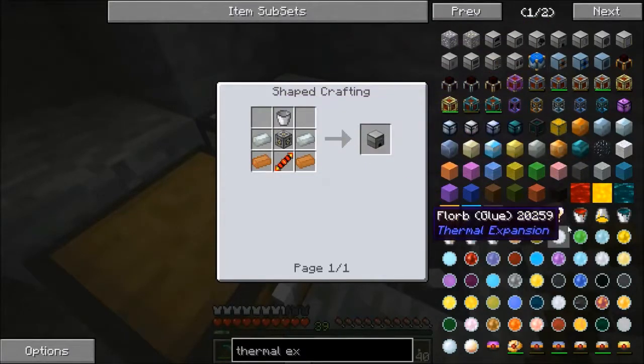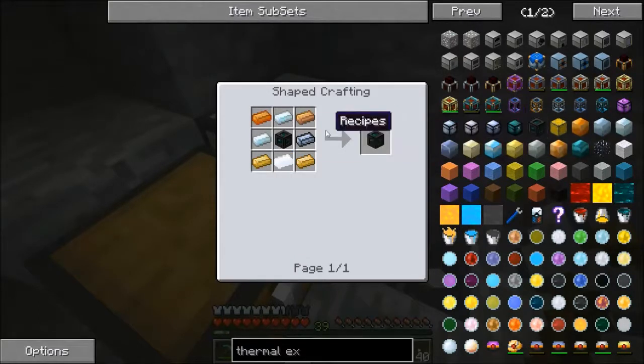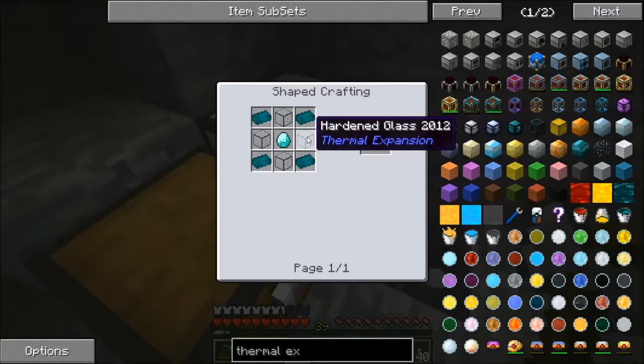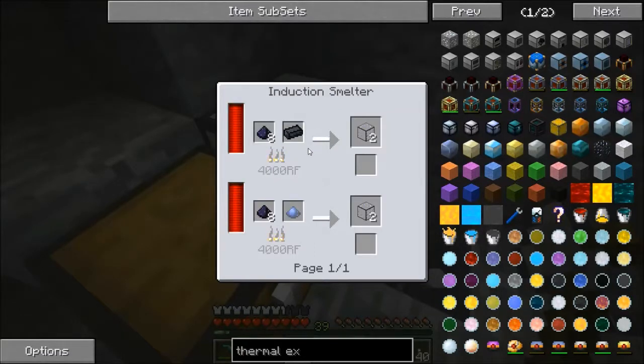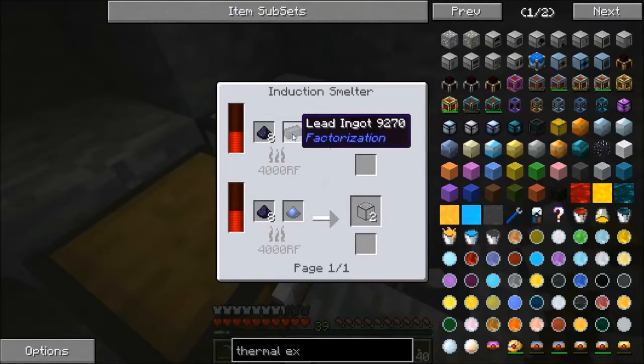There's tons of stuff in thermal expansion that I want to get into — stuff like tesseracts. In order to make a tesseract I need hardened glass, and to make hardened glass you need an induction smelter, plus obsidian dust which I need a pulverizer to make, as well as lead ingots.